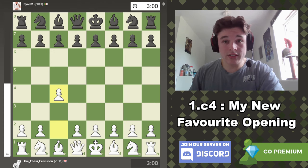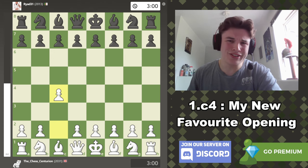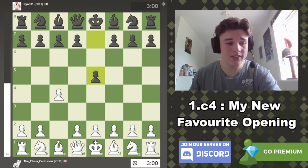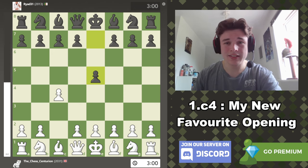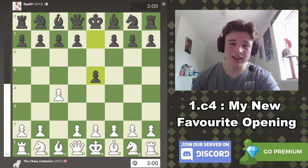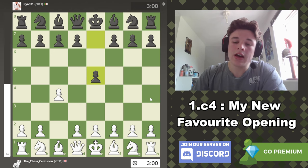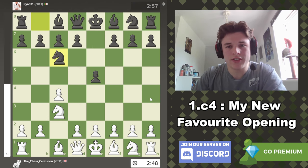So this is the first game I played in the English. I had no idea I was going to do this — I started a blitz game and I really didn't want to play e4 and go into all that theoretical stuff, so I just went c4. My opponent went for a reverse Sicilian.